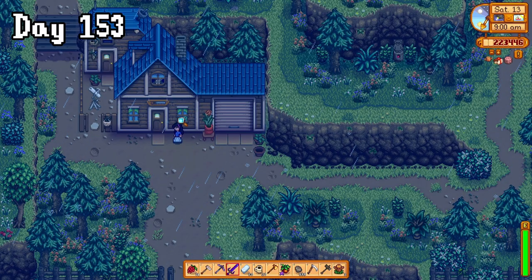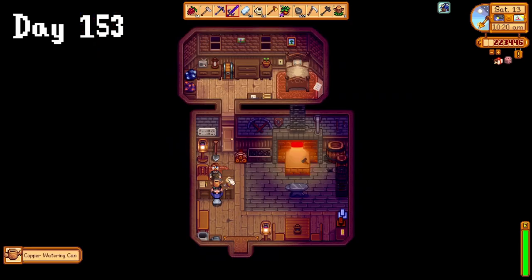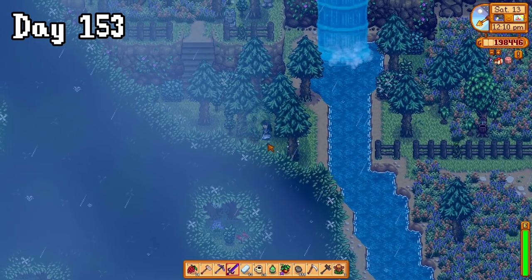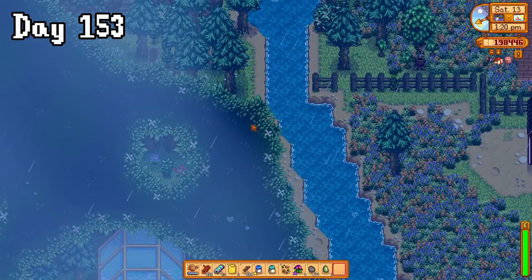On day 153, I waited out in the rain for Robin to open so that I could drop off the materials to restore the old shed, but then I found out this was not the place. Before I went home to find the right spot, I picked up my watering can and then started the upgrade to the iridium axe. This was a mistake though, as I had a whole bunch of trees blocking the path to the shed. I even tried blowing them up to find out that you can't.